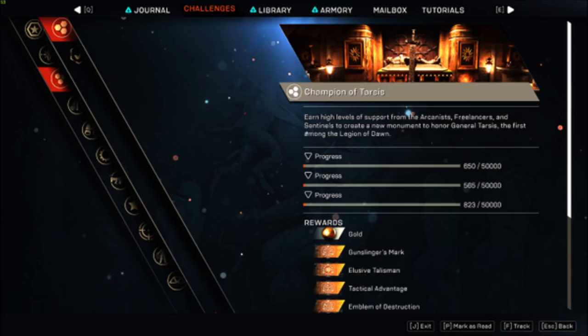Now 50k is a lot of reputation — you basically need 150,000. Certain questlines will be engineered towards certain factions, so targeting those faction questline events will probably be the best way to do this. But free play is also another fantastic way to do this.